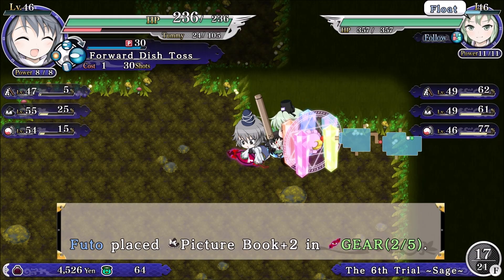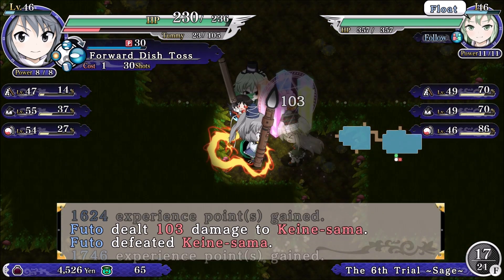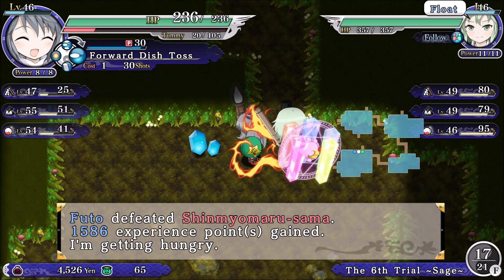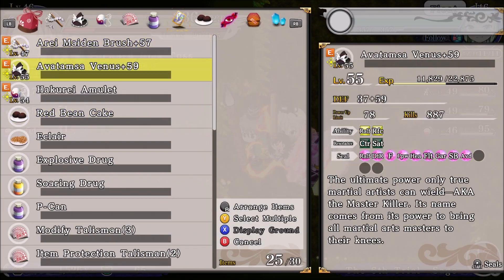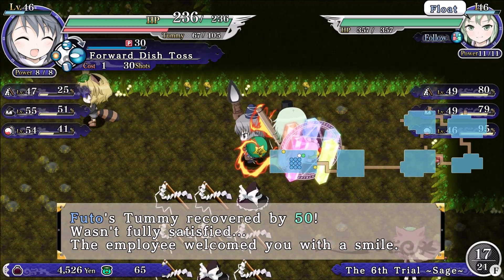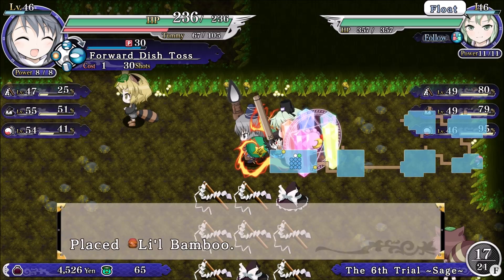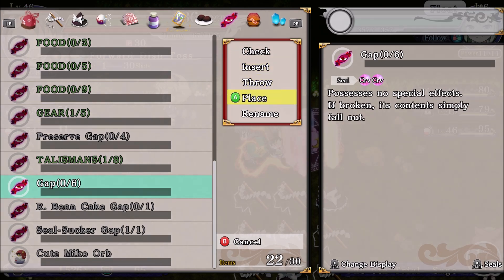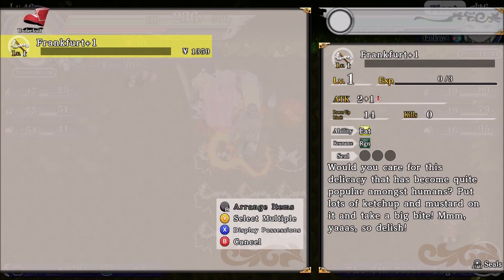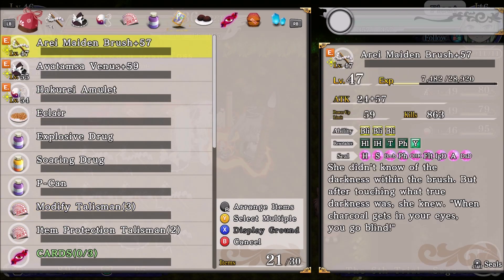I think we have a gear — yeah we do. Here we go. Place that, place that, place that and sell it. Thank you. Anything worthwhile? Animal Slayer, Frankfurter, Tsukumogami Barrier.